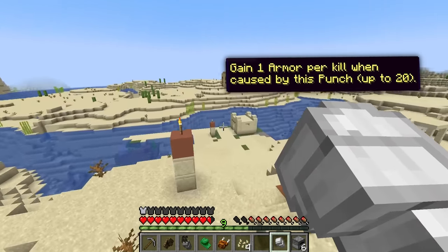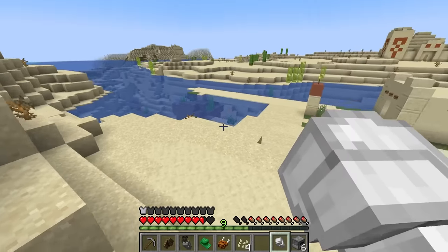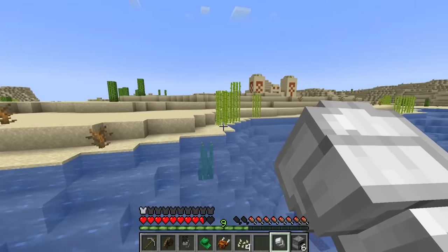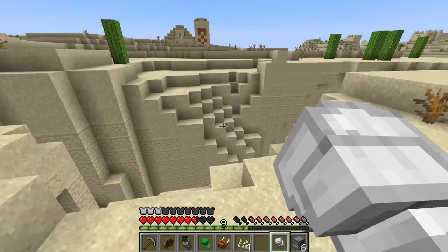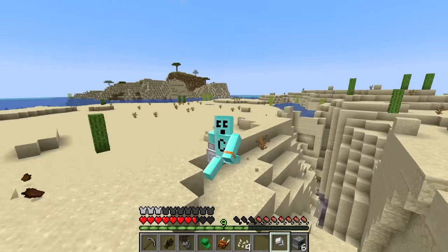Every kill I get, I get one armor bar, up to 20. I only have one single armor bar so I guess I only got one kill — the iron golem pretty much did all the work. We can farm some husk kills here and get ourselves some armor. Nice — free armor from punching mobs, we take those! Oh, there is a pyramid!